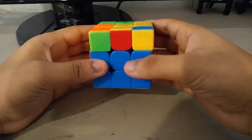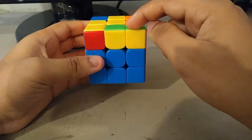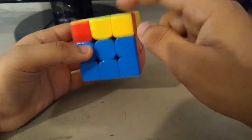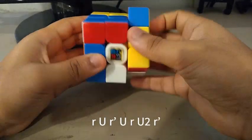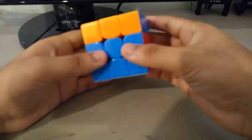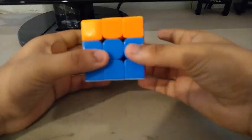Now for the OLL, I did a U2, and I know I will get a PLL skip after I do the OLL. So for this case, this is my OLL algorithm. And I did get a PLL skip. For the AUF, or the adjust U phase, I did a U, and the cube is solved.